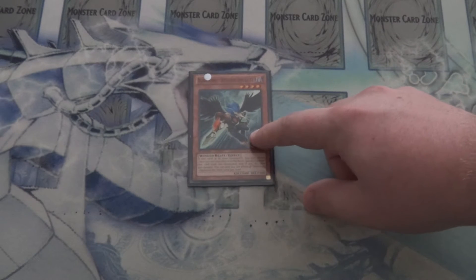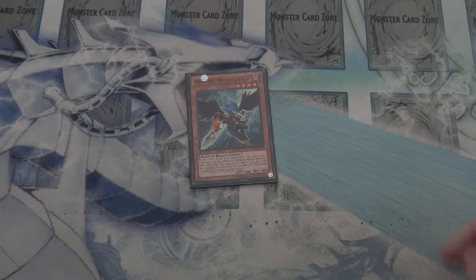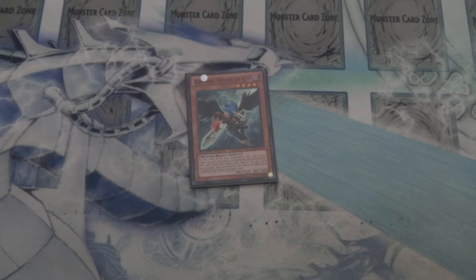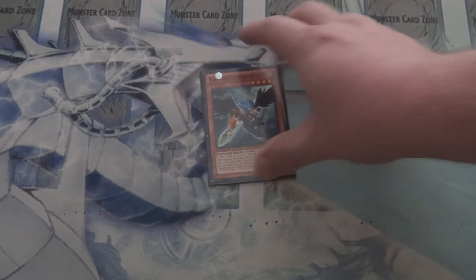Then for the other dark supports, we've got one Blackwing Zephyrus — another good level 4 special summonable. And for those times when you're using Convulsion of Nature and you see what your opponent gains next and you don't want them to draw that card, it's very fun to use Zephyrus' effect, special summon himself, and bounce Convulsion of Nature back to your hand.